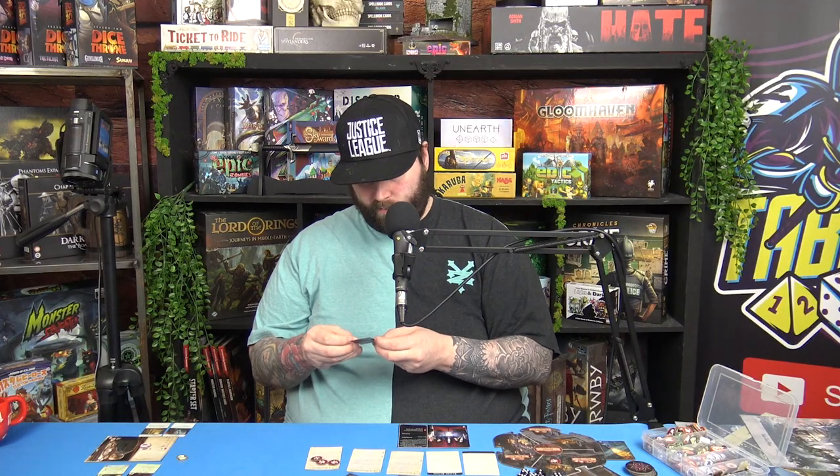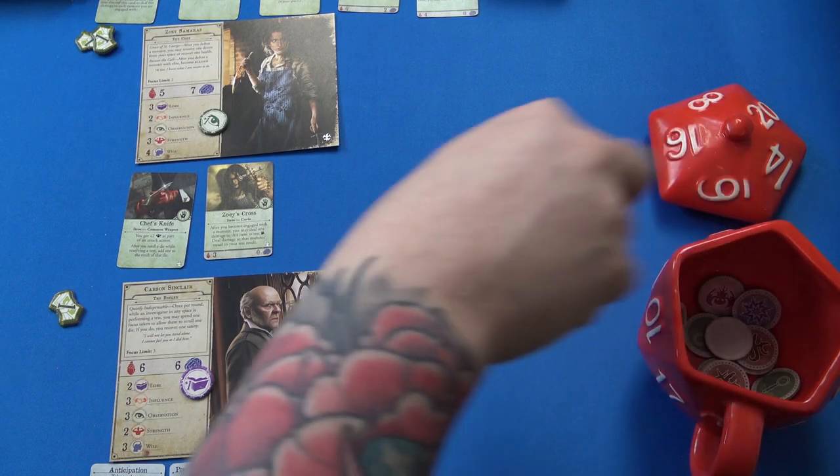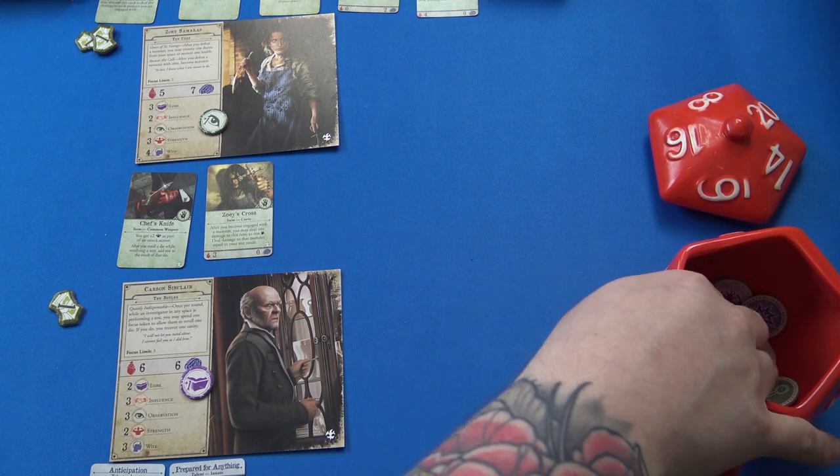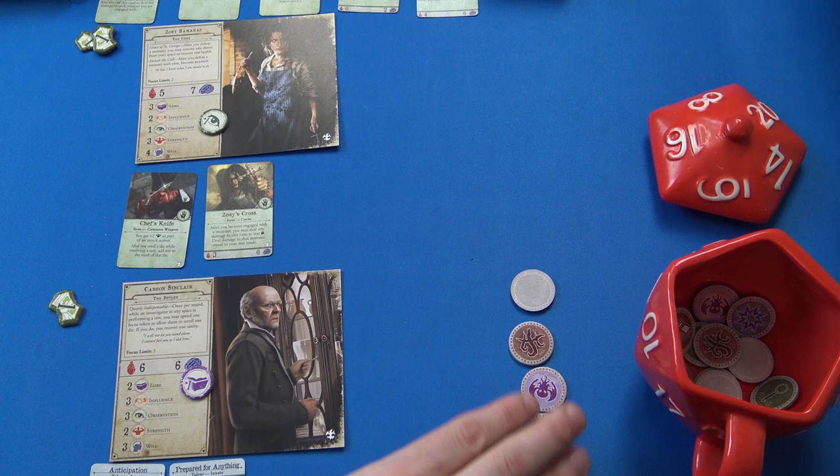Let's check the rulebook for Patrolling. There is no 'Patrolling' — it's Pursuit, Relentless, or Retaliate that are new keywords we need to keep an eye on. Now we do the mythos cup: Zoe draws two, then Carson draws two, so we'll do it in order from top to bottom.